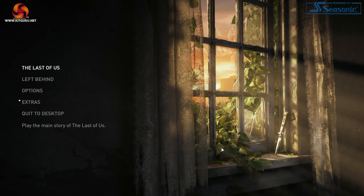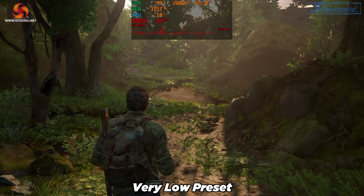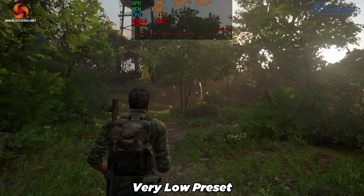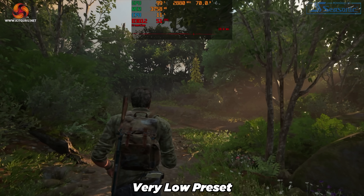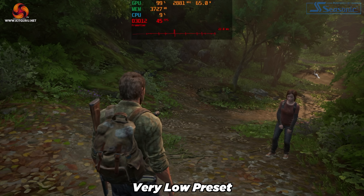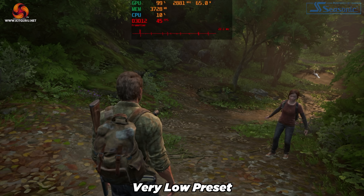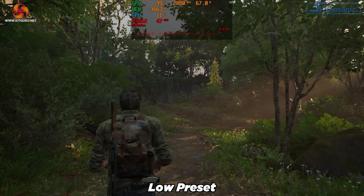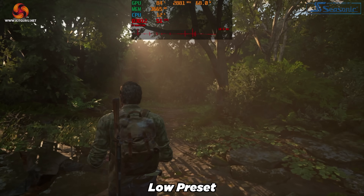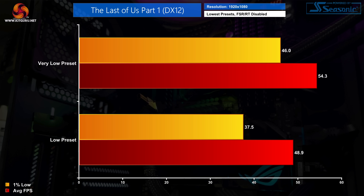Moving on to The Last of Us Part 1 on the very low preset, it ran surprisingly well — frame rates in the 40s and 50s with only a couple of minor frame time spikes. I also tried the low preset but we were clearly hitting the 4GB VRAM limit, with frame time spikes becoming more frequent, so I'd recommend sticking to very low. That preset delivered 1% lows of 46 fps and an average of 54.3 fps, while the low preset showed a much larger gap between the 1% low and the average due to increased frame time spikes.